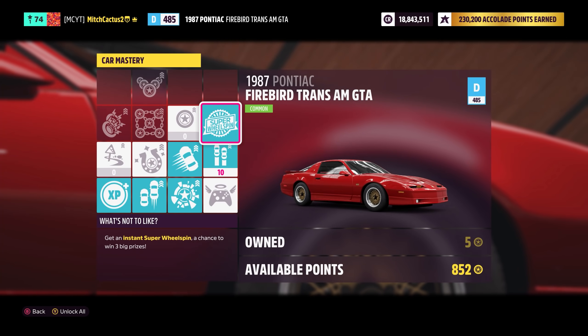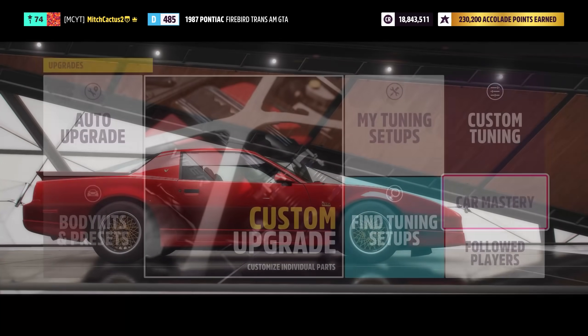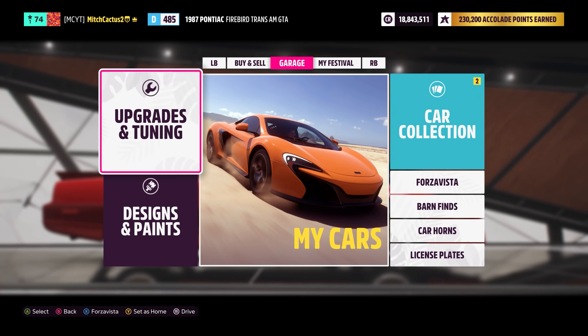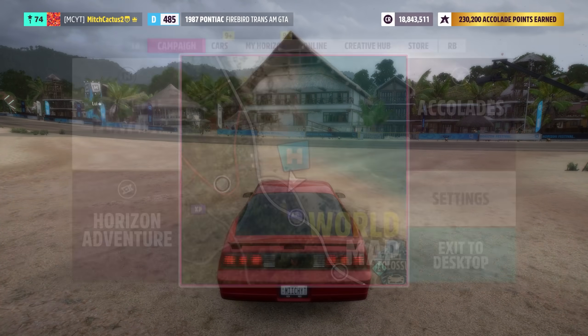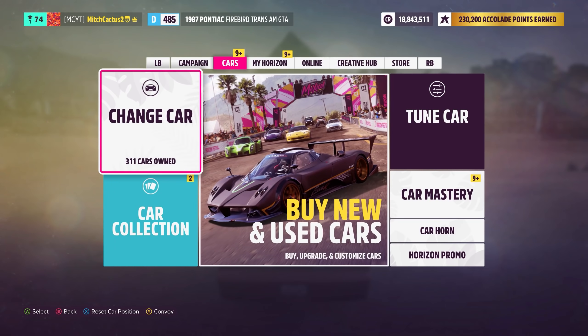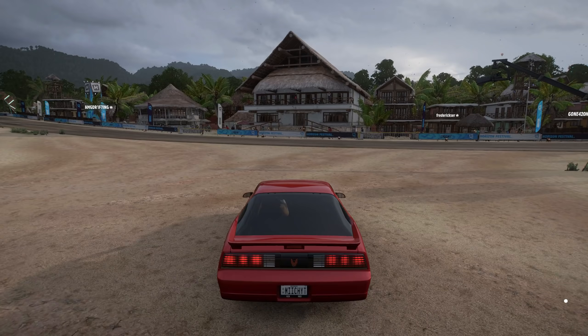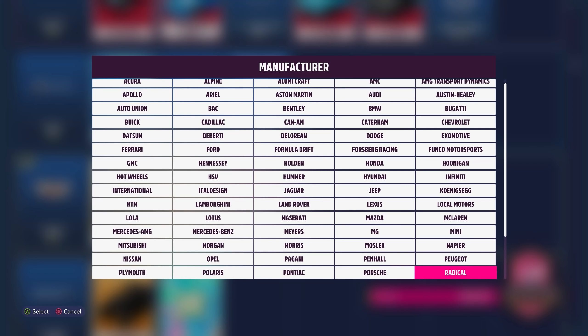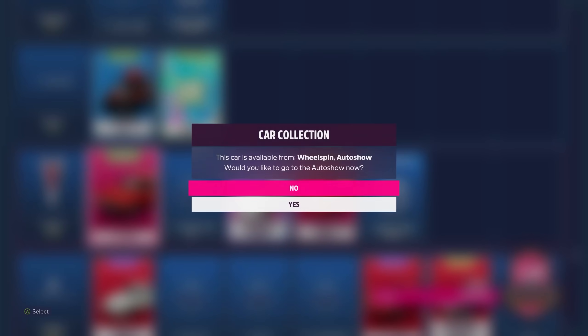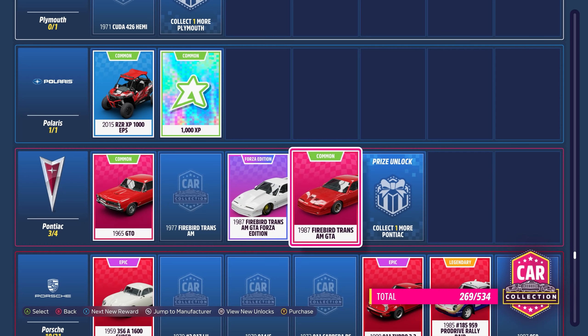If you're getting around 800 skill points from an overnight AFK session, that's hundreds of super wheel spins. The best conversion strategy is to buy these cars through the car collection screen rather than the auto show, since you avoid the long animation. Through the Pontiac entry in the car collection, you can buy five of these in around five seconds and easily redeem them for their perks.